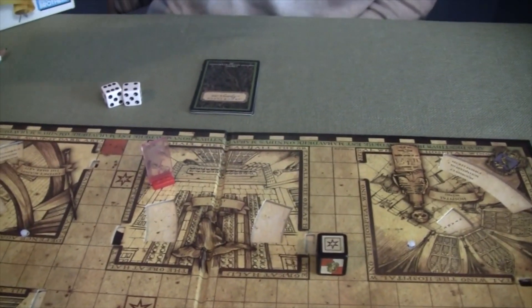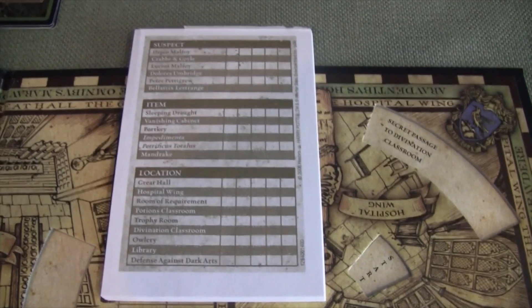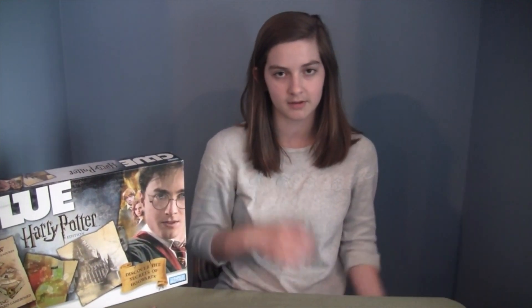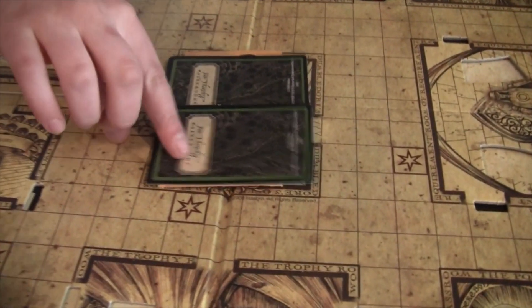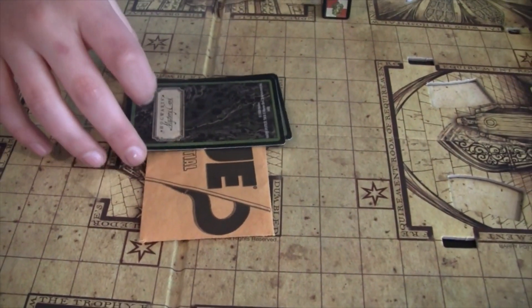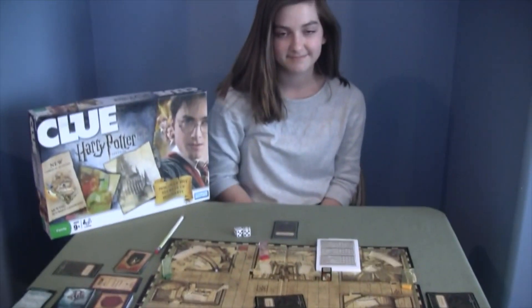Once you're in a room, you use your mark card to guess a suspect, item, and location. You go around the circle and if one of those players has one of those cards they show it to you and you can mark it off. That's the part that's like normal Clue. You might also want to make your way to Dumbledore's office if there are extra cards in there, because you'll need to look at those too — peeking at cards in other people's hands as well.